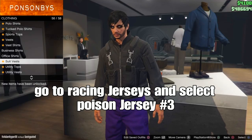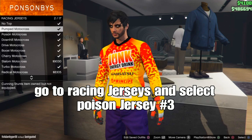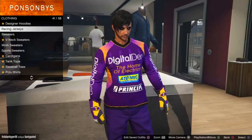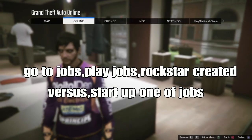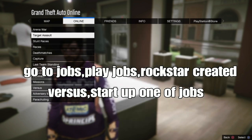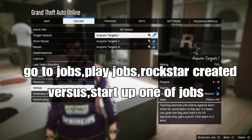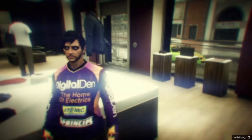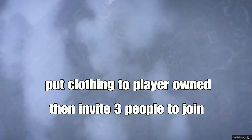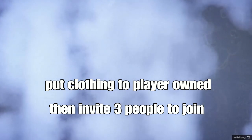I believe they want to fix old gen and new gen. We've got to merge the gloves and the joggers onto our components, so go to Online jobs, go down to version jobs, and start up one of the jobs - there are 3 jobs you can select from, pick any one. You really want to put the clothing on once you load in, and invite 3 people to join you. You have to start up the job.